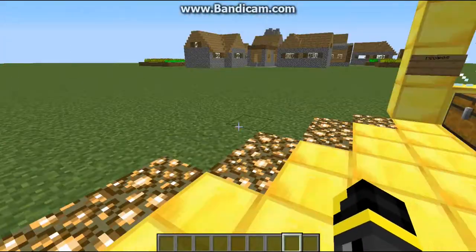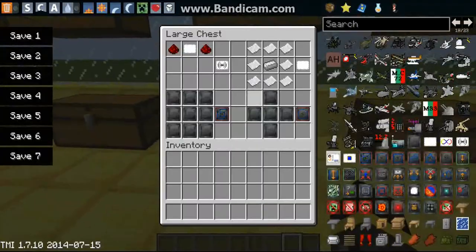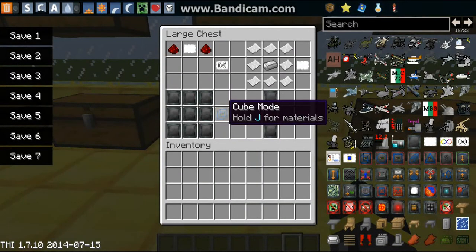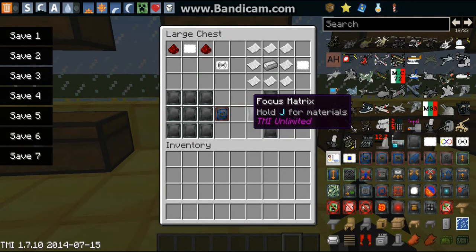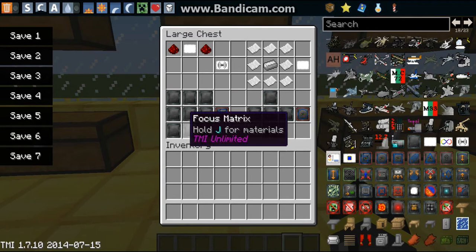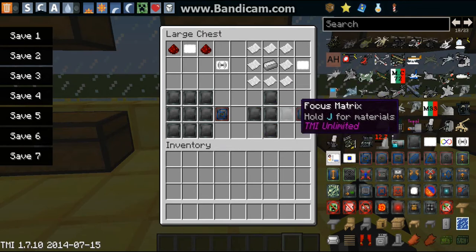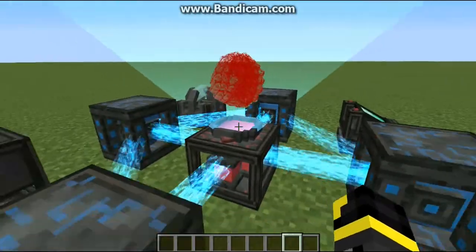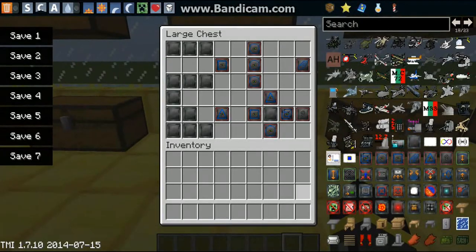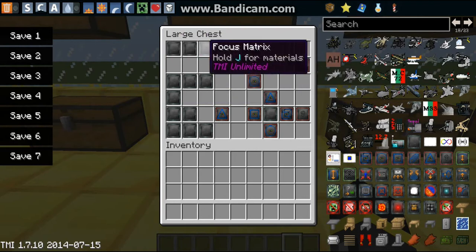Now we're getting into the modules. To make a cube module — to create a cube protection force field — you're going to need nine of them placed all over the crafting table. To create a sphere module you arrange them in a plus shape, and honestly I like the sphere — it looks kind of beast.